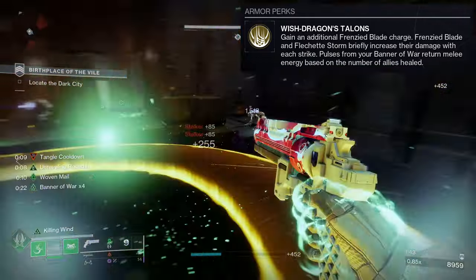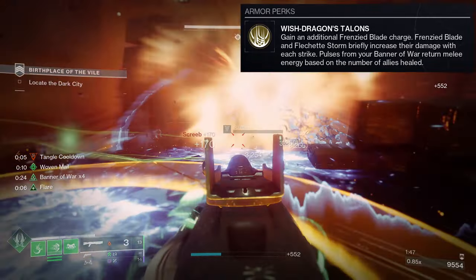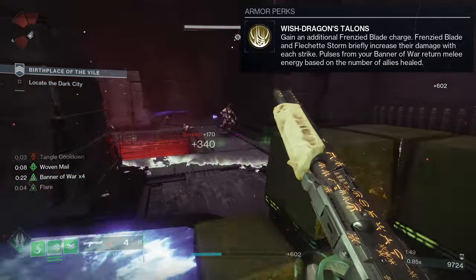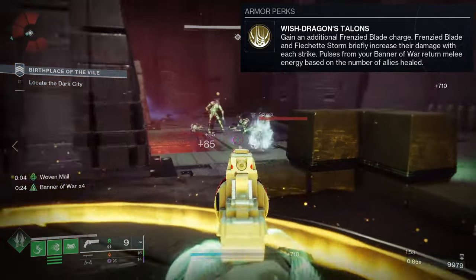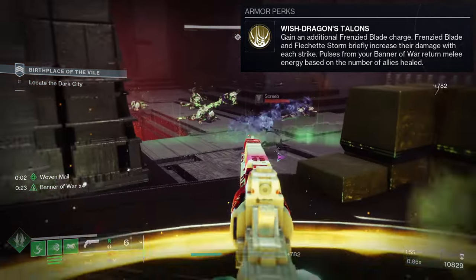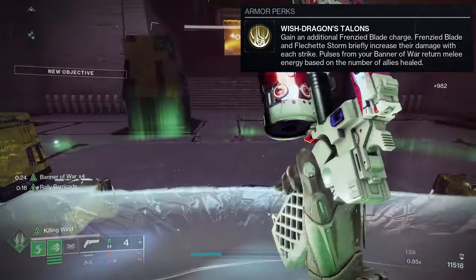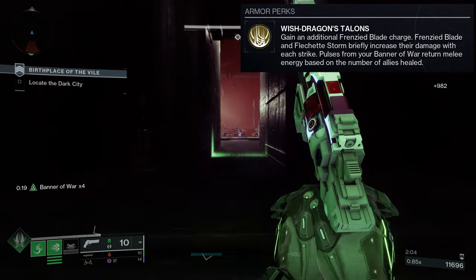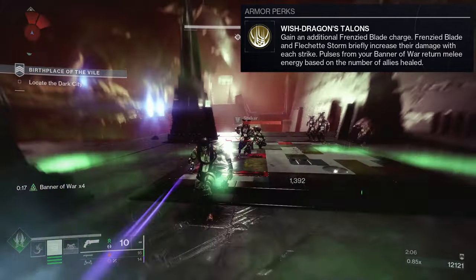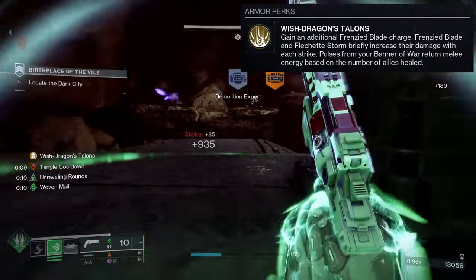On top of that, Frenzied Blade or Flashé Storm briefly increases their damage with each strike. Probably the best one is going to be Flashé Storm if each of those hits count. I'd also like to see if Frenzied Blade — like your last hit on top of one-two punch — would be a crazy combo. And then pulses from your Banner of War return melee energy based on the number of allies healed. Also a great choice.